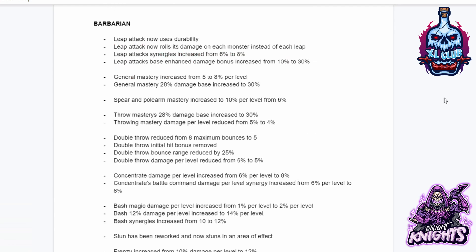For the Barbarian: Leap Attack now uses durability and rolls its damage on each monster instead of each leap. Leap Attack's energy increased from 6% to 8%. Leap Attack's base enhanced damage bonus increased from 10% to 30%. General Mastery increased from 5% to 8% per level, with 28% damage base increased to 30%. Spear and Pole Arm Mastery increased to 10% per level from 6%. Throw Mastery's 28% damage base increased to 30%, but damage per level reduced from 5% to 4%. Double Throw reduced from 8 maximum bounces to 5, initial hit bonus removed, bounce range reduced to 25%, and damage per level reduced from 6% to 5%.